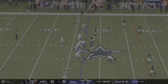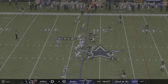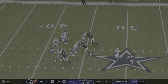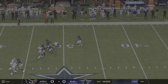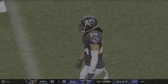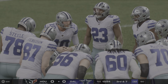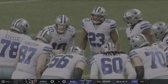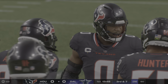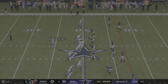Second and ten. Now Rush — open man is Mingo, complete. And he's down right around midfield after a gain of two, maybe three. They've forgotten about the run to set up the pass — they're just coming out throwing. They feel like they have the advantage, they feel like they have the matchups, and they're just attacking right now. Going to the air on the opening drive.